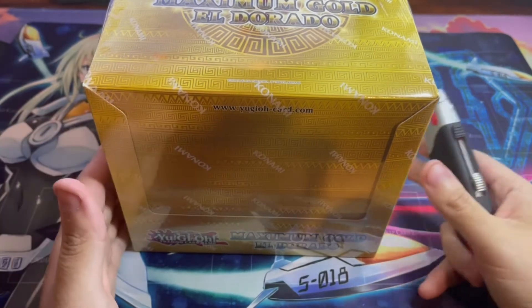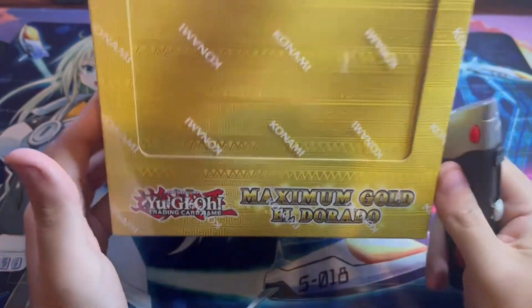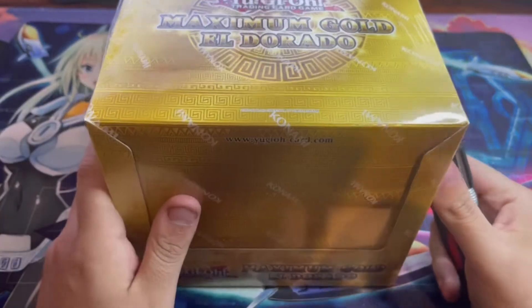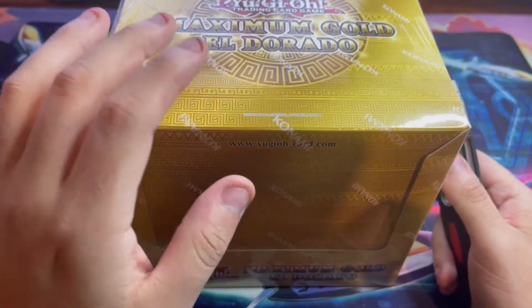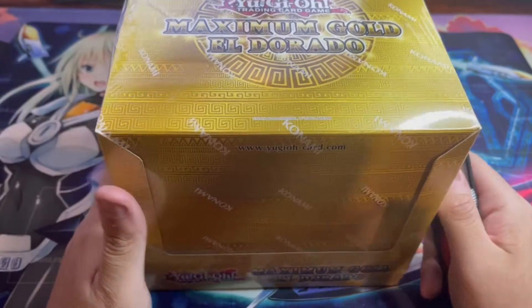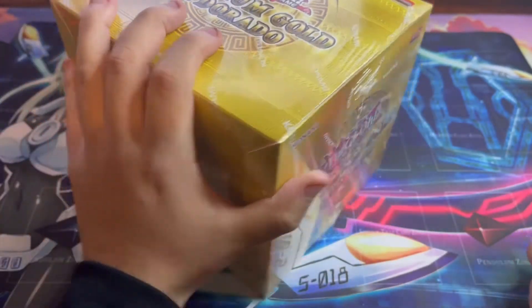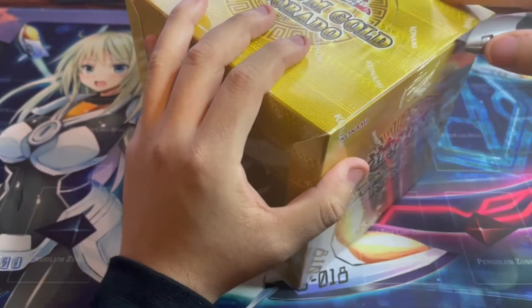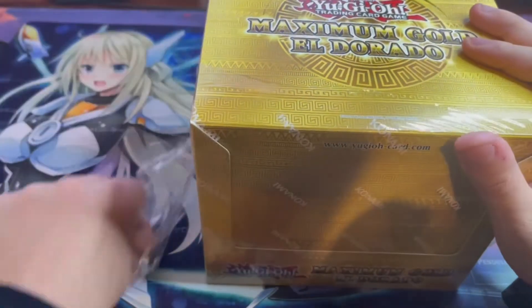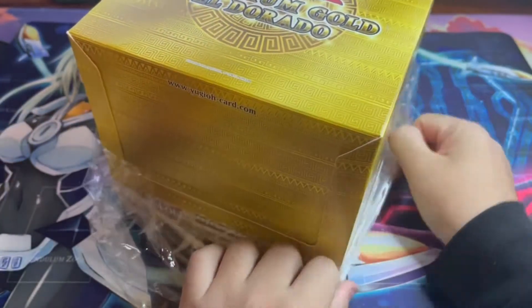Welcome back to the channel. Today and tomorrow I'm gonna have two more display cases of Maximum Gold El Dorado to open. The reason I'm buying more of these is because after two cases I still have not pulled a single IP Masquerena alternate art. I really hope this is the last time I have to go into this — mostly because the prices on most of these cards have dropped so much. It's still okay to buy, but it's getting harder and harder to be worth it.